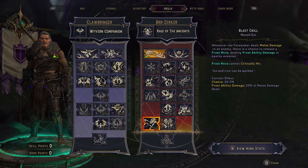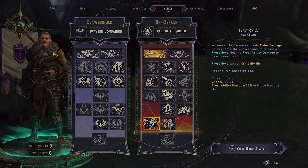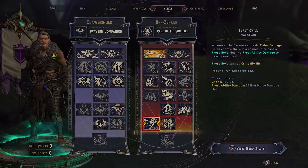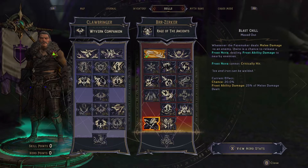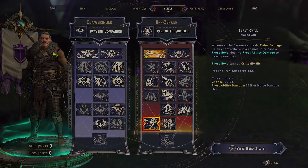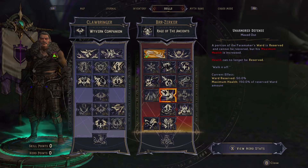That's just one point for the class mod, don't worry about it, class mod sucks. Blast Chill — this skill's really good. 20% chance to deal 25% of our melee damage dealt in an area. That's massive. And if you get a class mod that boosts this by one — we'll cover that in the gear — but this skill is insane.